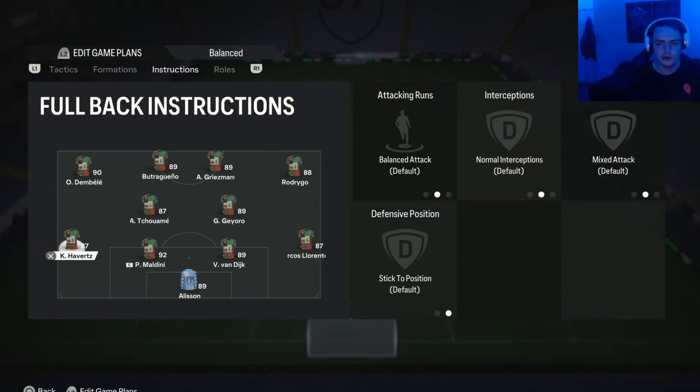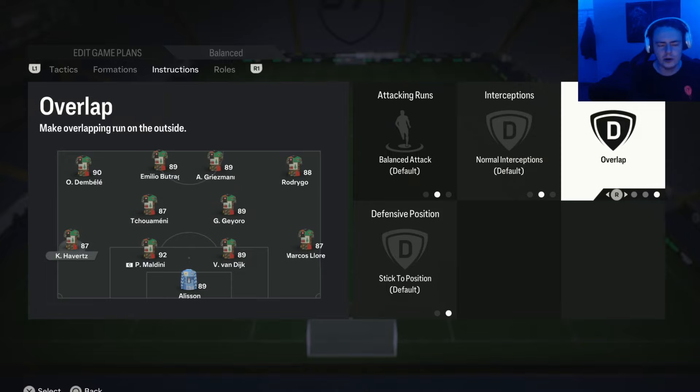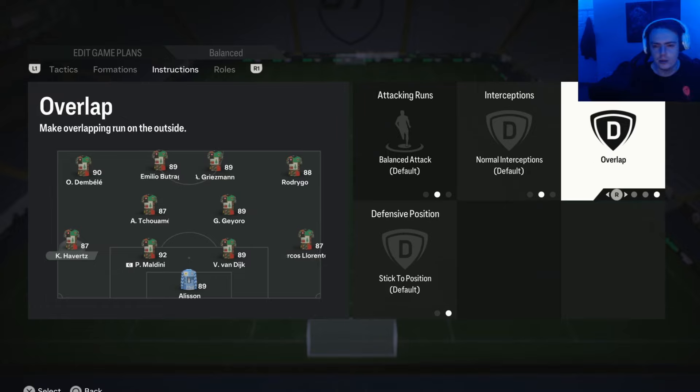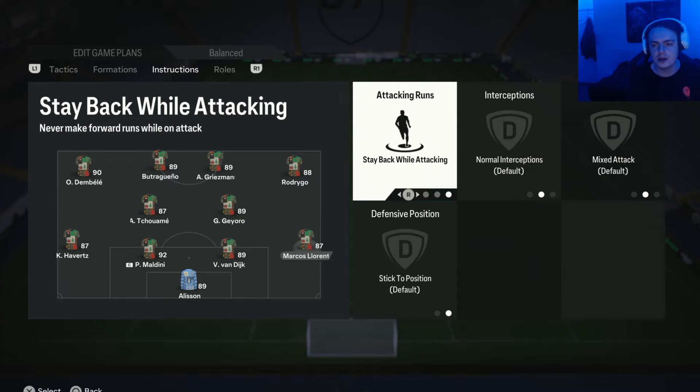For the fullbacks — on the more attacking-minded fullback it's up to you, but I suggest at least one on balance. I leave mine on mixed attack because even though wingers are on cut inside, they sometimes find themselves in wider positions, so you don't always want the fullback to overlap. Mixed attack is more contextual — if the winger is wide, the fullback goes narrow; if the winger cuts inside, the fullback overlaps. You can put them on overlap if you like, like Kai Havertz for example. For the more defensive fullback, stay back while attacking keeps three defenders back at all times, minimising the chance of being counterattacked while the other fullback commits forward.